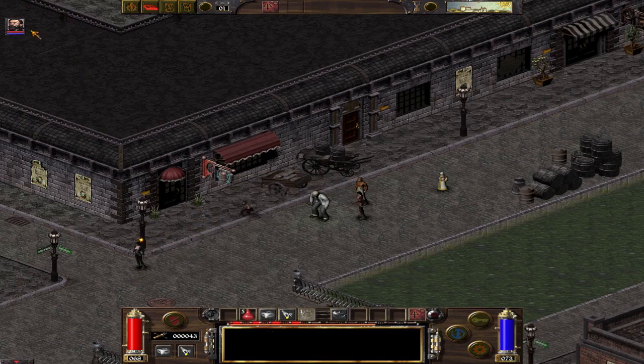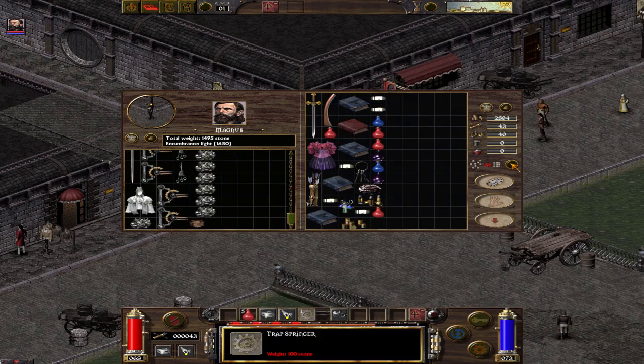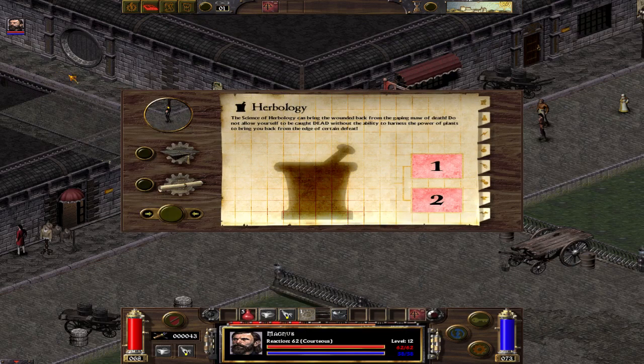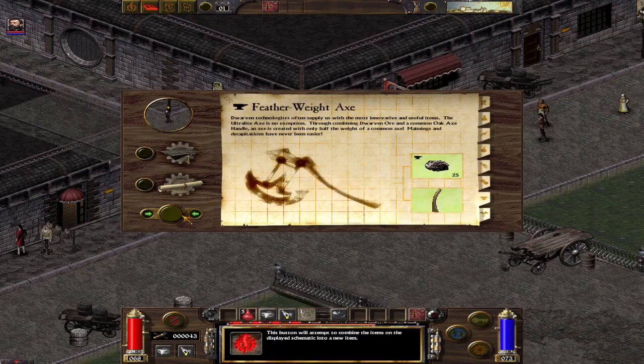Anyway, once you have that, you give this to Magnus, you give this to Magnus, you ask Magnus for the schematic — and we have it here.